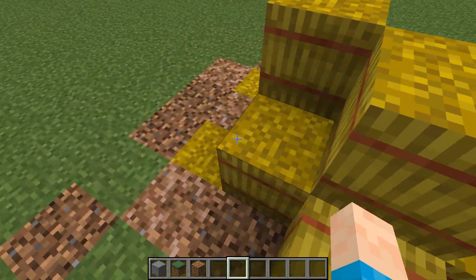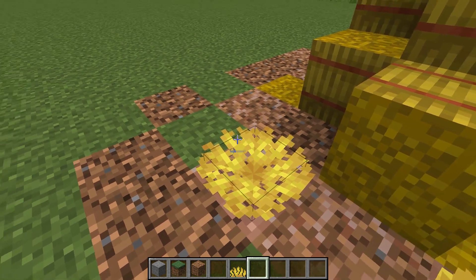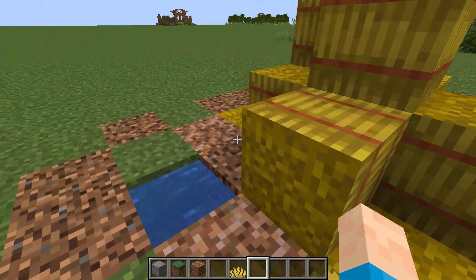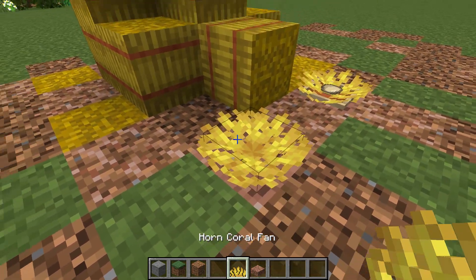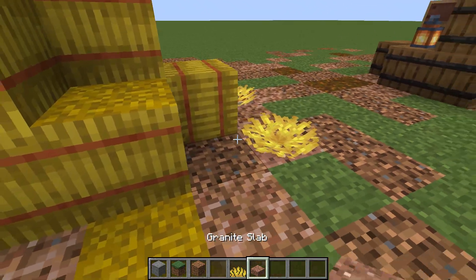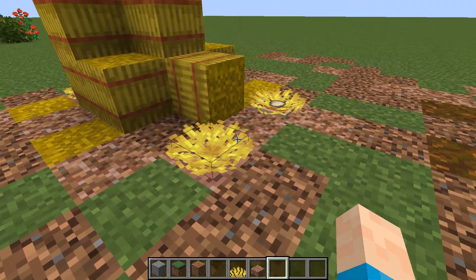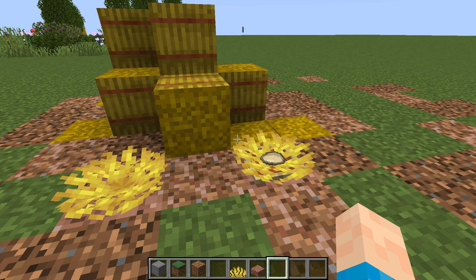We've got hay bales — you can have these on the side of a road or in a farm. Then there's a little trick with coral: place a bucket of water, place a slab on the top half, and then place the yellow coral fan on it. Because it's got water underneath, it will keep its color. Once that's done, it kind of makes it look like fallen hay, which is a cool effect.